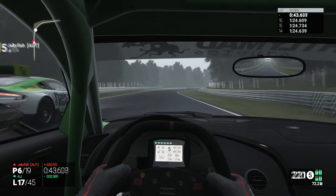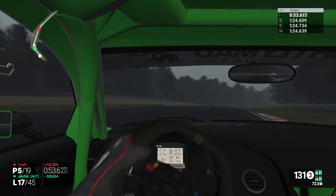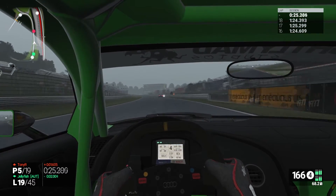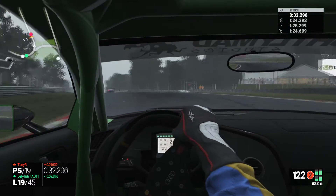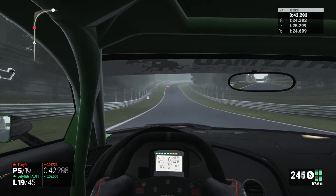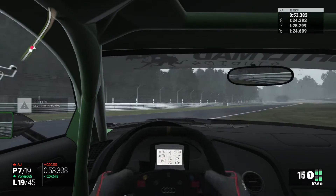I made my car as big as possible in Jellyfish's rear view mirrors - trying to scare him a bit into thinking I'm going to ram him, though I wasn't going to because that's against the rules. That allowed us to sneak through as he made a mistake. I think this is Jellyfish's first or second race in the AOR Elite league, but he was doing quite well. He's still behind me in P6. Now we have Tony R in front and I clipped the bump there - and I'm going straight into the wall! Oh my god, that's a disaster.